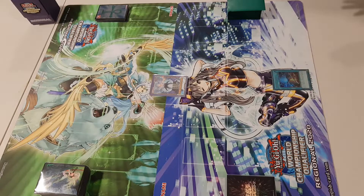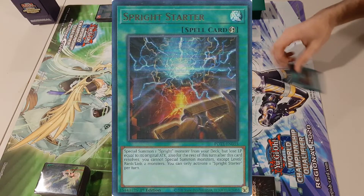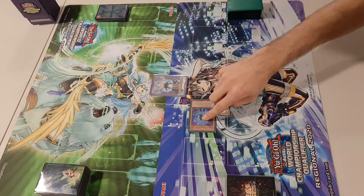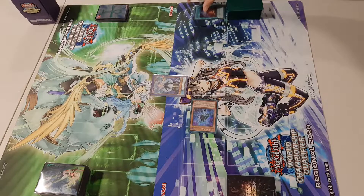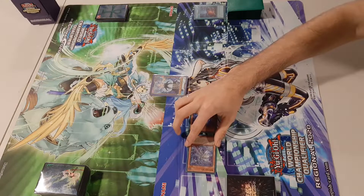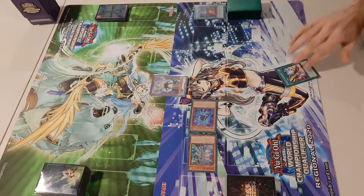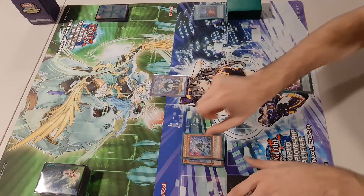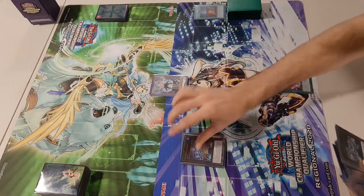To start our one-card combo, all you need is Sprite Starter. You activate Starter, special summon the Blue from deck, activate Blue's effect, you add the Jet to hand, then special summon the Jet, and then you add Sprite Smasher to hand. You then overlay for a Gigantic Sprite.